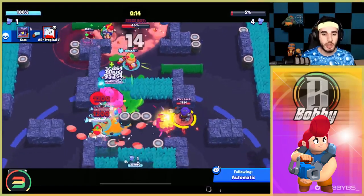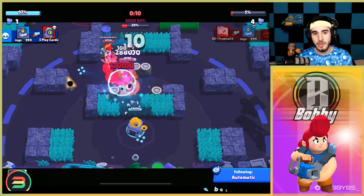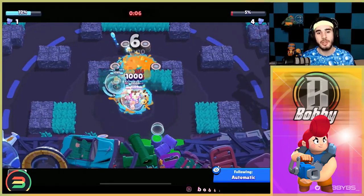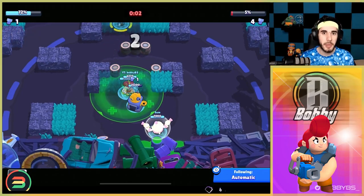Unlike Spike or Lou, Pam is probably not going to get you a perfect 100% defense — you're chipping it down, not doing big damage straight away. But as you can see we're totally fine just dying, doing damage, respawning. They're going to do about 30 percent, but we did a really good job defending their all-in push. That's Pam — our number three brawler.